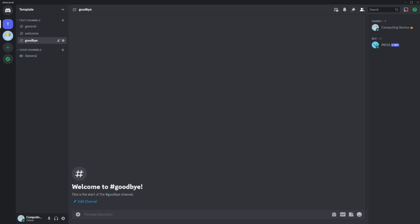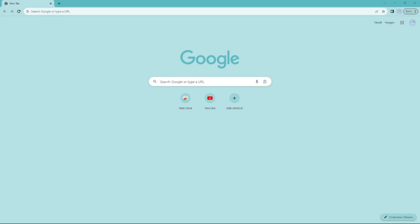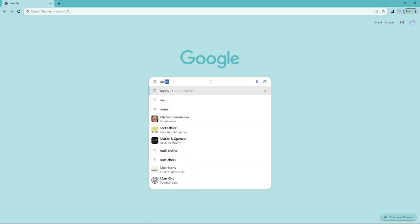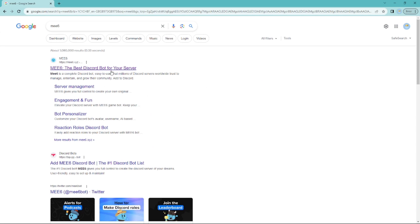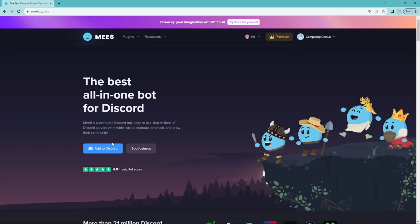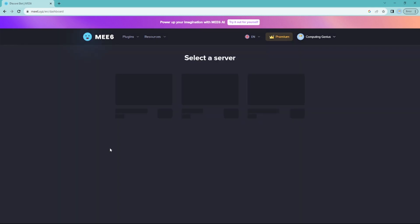Search MEE6 on Google, then go into this link and log in if you haven't yet. I've already logged in, so then add it to your Discord.